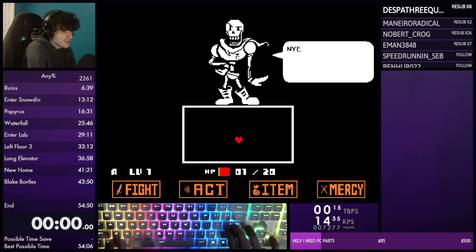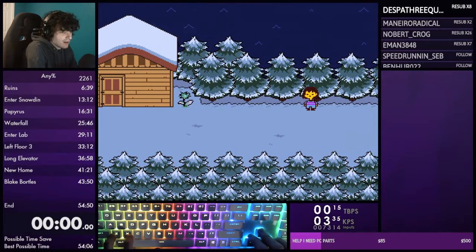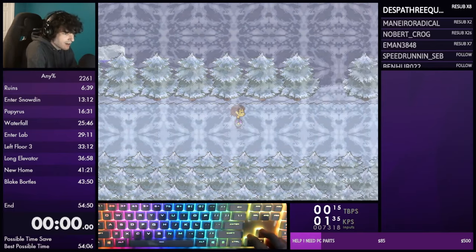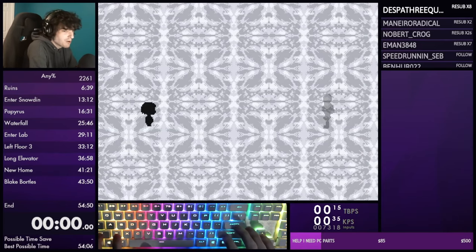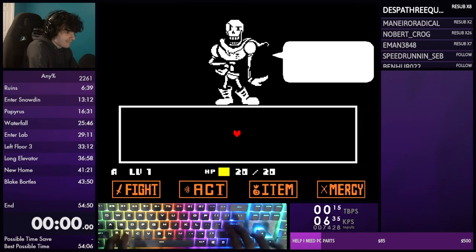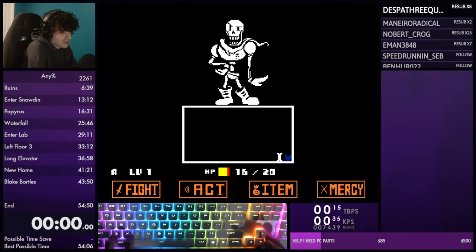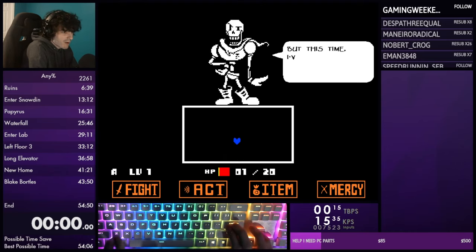The reason we use the stick or check is because it makes Papyrus not use his blue attack - that attack is slow and all pieces only do three damage so it's not optimal. It completely skips it because when we get into the fight again we'll already be in the blue soul phase. Once you enter, spare and hold right - that's all you have to do for the rest of the fight. Spare, hold right. You need to lose to Papyrus three times - it lets you skip him completely if you lose two or three times.